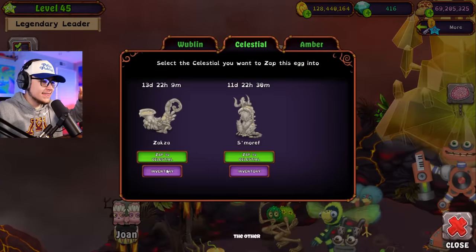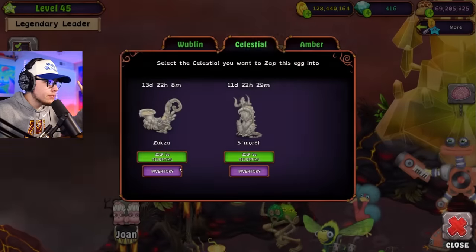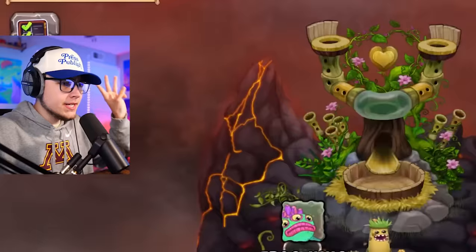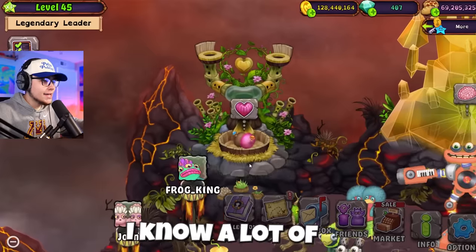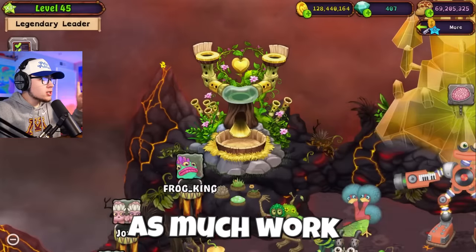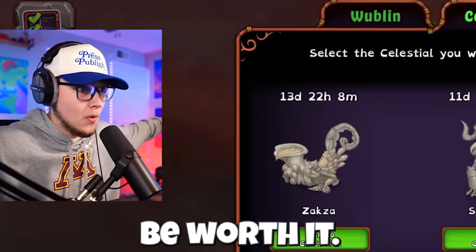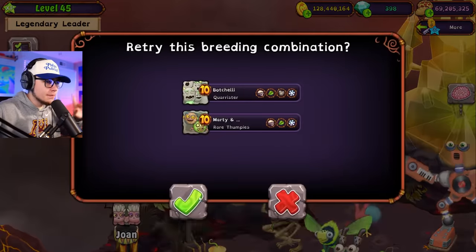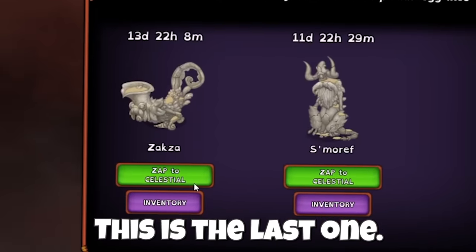We only need four more and I already forgot the other monster - pummel, don't let me forget that. Let's zap him over, and with them being sent we only need three more thumpies. I know a lot of you guys have been looking forward to Celestial Island. I've been hearing a lot of comments hyping the island up and saying how cool it is. As much work as I'm putting into getting these breeds, this island better be cool. This should be our last thumpy right here and then we move on to pummel.